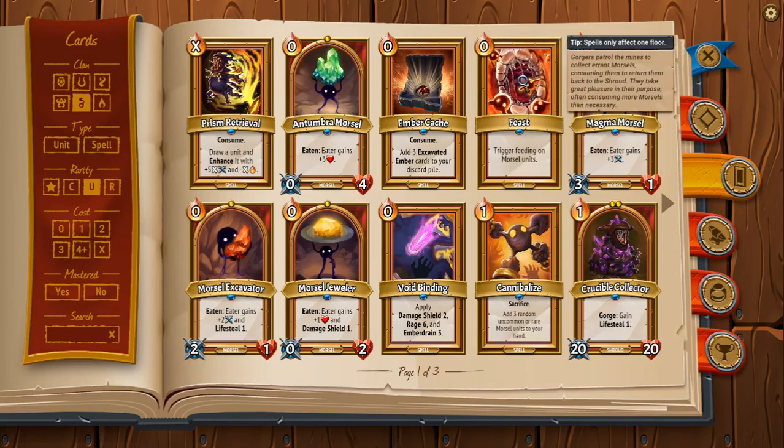Now we got Feast — zero mana, trigger feeding on morsel units. This is one that's just so awkward to use. I rarely ever pick this because the situations where it's good are just so few and far between. Usually the card just doesn't do anything, and when it does do something it's super underwhelming. If you are strapped for card draw, stay far away from this card — it's just too unimpactful. If you're going to take this you probably want permafrost on it, or you want to be in a situation where you're really strapped for capacity but have a lot of morsels. Otherwise don't bother — Feast is not very good, definitely well below average.